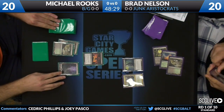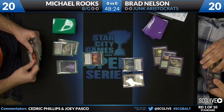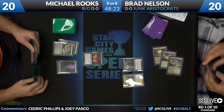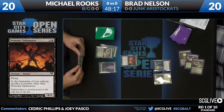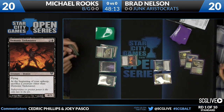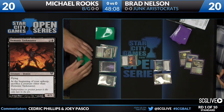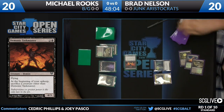Brad played a turn two High Priest expecting it to possibly die, and followed it up with a Smiter — the exact sequence we were discussing — except the High Priest actually lived. That indicates Brad has some muscle in his hand. The Taskmaster is a 4/3 for three mana, and at the beginning of your upkeep, you sacrifice a creature other than Demonic Taskmaster. So if you just control that one creature, you're good. He's going to swing in with the Taskmaster on his fourth turn.